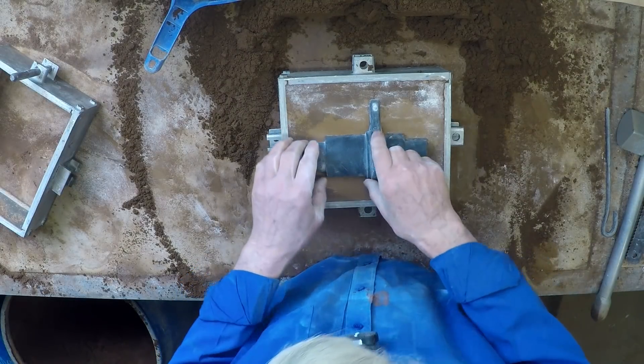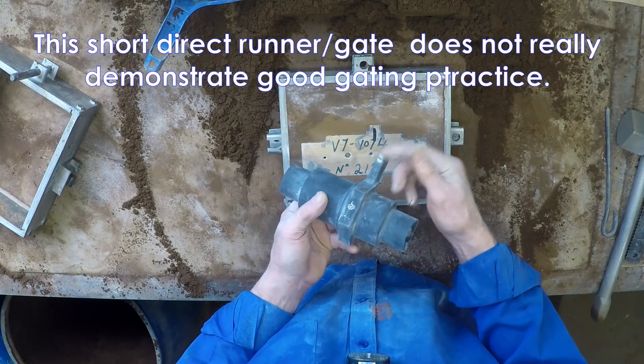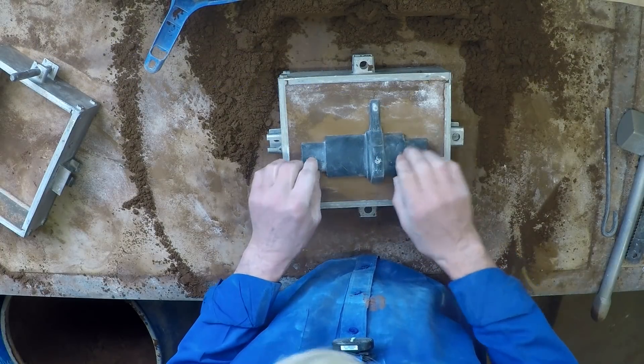Now the other half of the pattern. This half has got the little runner on it, plus somewhere for the sprue to go. And there's a hole here that we'll use later to locate the feeder.